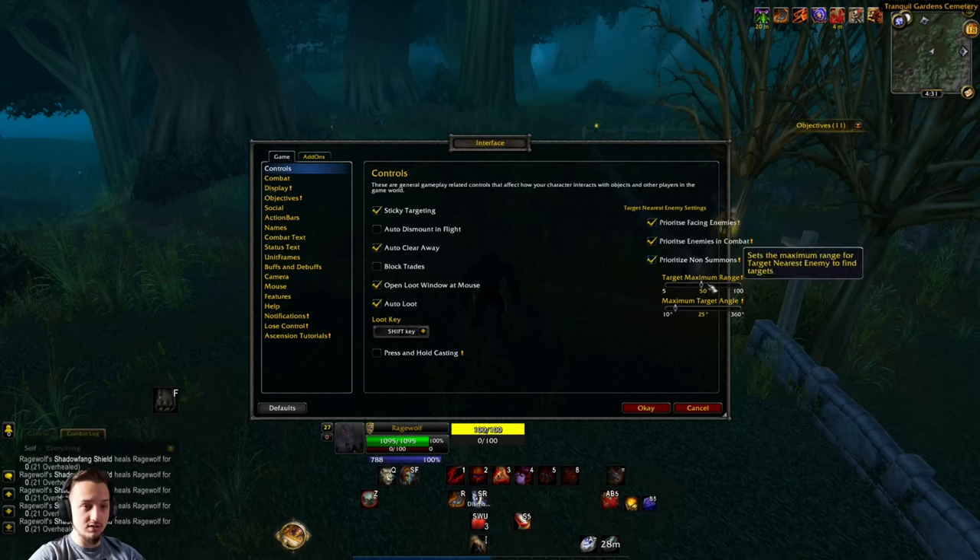You also have the maximum range slider. If you're a caster you're going to want to make sure this is on the higher end - I believe this is in yards, as most other abilities in the game are measured in yards as well. It's set to 50 by default, which should be adequate for most interactions and fights.